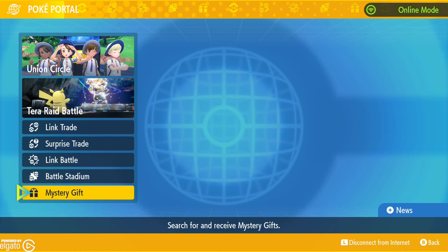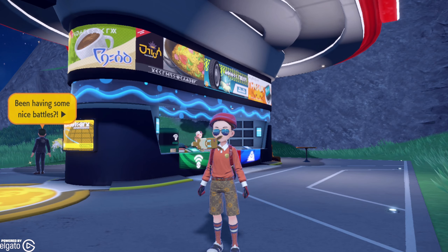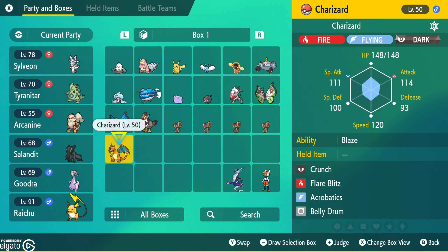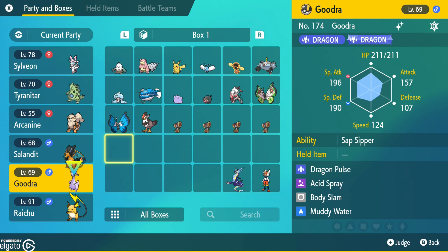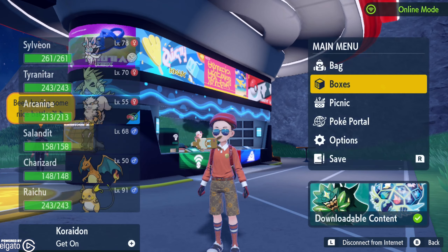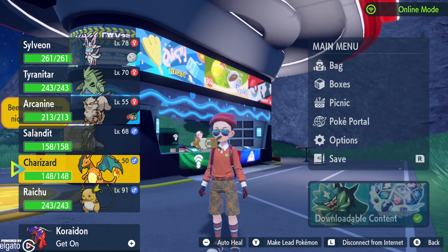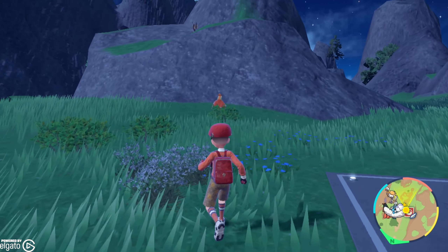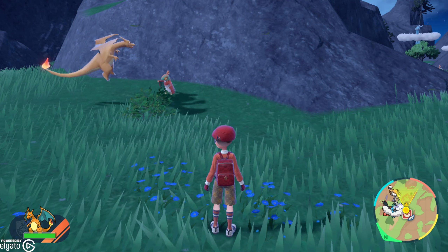I do have a shiny Charizard myself, but let's go ahead and take this one out. So we'll go into our boxes. There he is, the level 50 Charizard. We'll put that one there, and there you go. We got ourselves a Charizard.